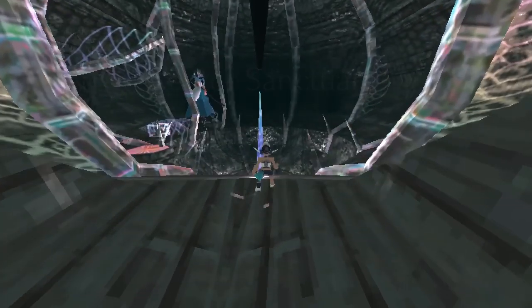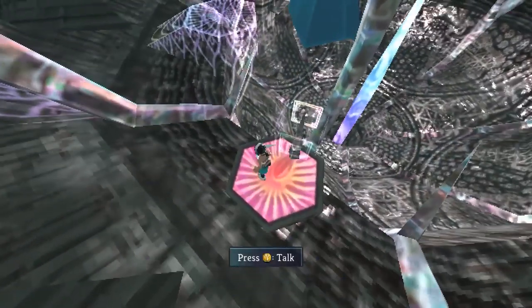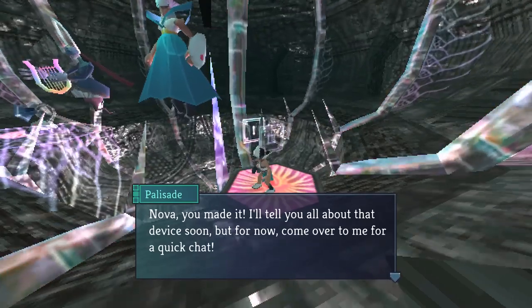The Centre Sanctuary! What are you? You're some floating weirdo. Let's talk to the thing. 'Nova, you made it! I'll tell you all about that device soon, but for now come over to me for a quick chat.' I recognise you — I think you were from the intro. 'There you are, darling hatchling! I knew you could make it! Welcome to alive!'